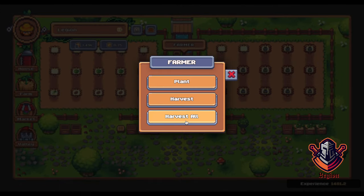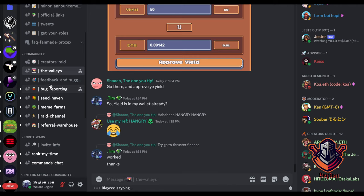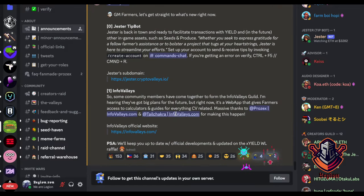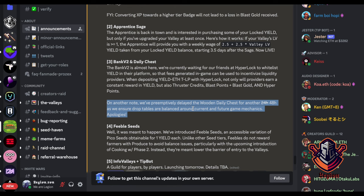I would suggest you harvest all at once so you pay less gas, if you're not space-constrained by the soil plots you have. Also very important — drop into their Discord server and read the announcements. They have a lot of cool stuff coming like the wooden daily chest, exploration, cooking, marketplace, and so on.